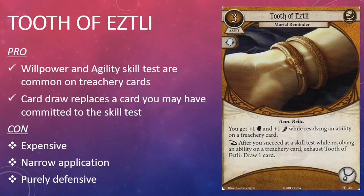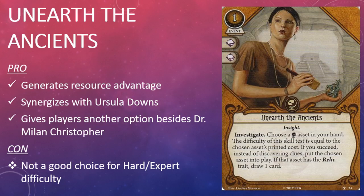The final Seeker card in the box is Unearth the Ancients. It's a one-cost event with two Intellect resource icons and the Insight trait. Its game text reads: investigate — choose a Seeker asset in your hand; the difficulty of this skill test is equal to the chosen asset's printed cost. If you succeed, instead of discovering clues, put the chosen asset into play. If that asset has the Relic trait, draw one card.